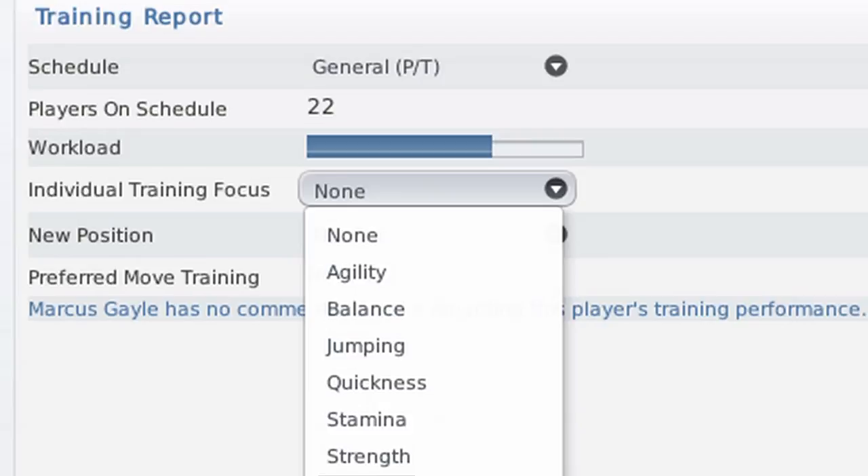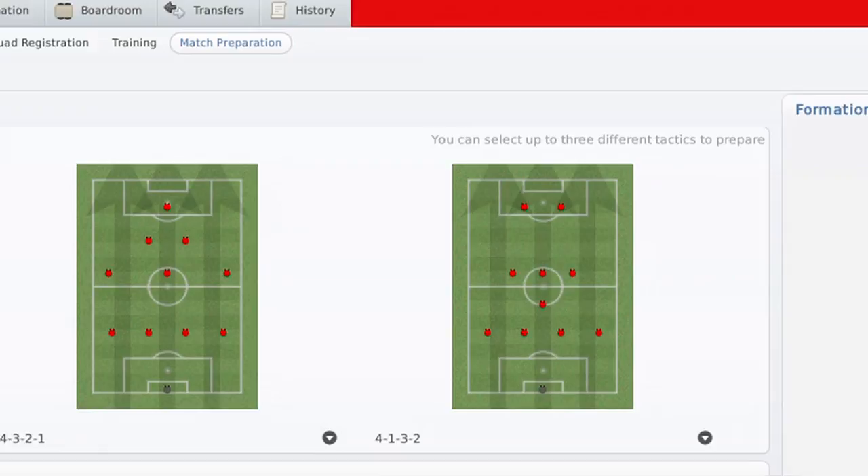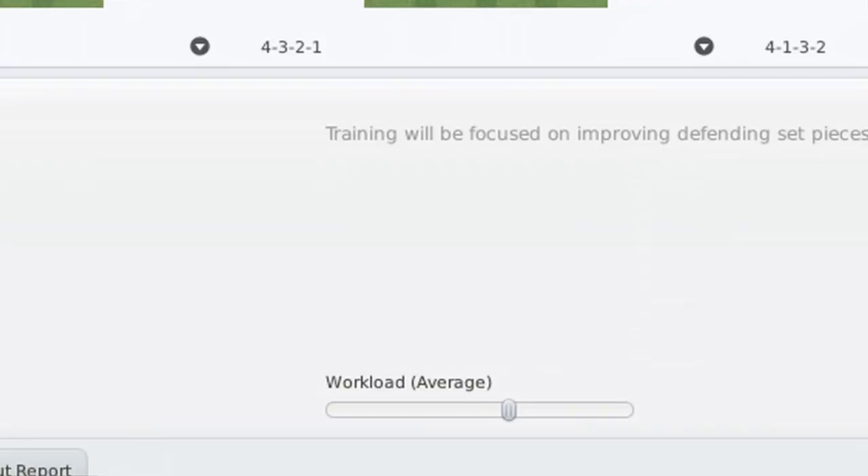You've got 14 extra areas that you can train players in rather than just having the general category — there are 14 other presets. We also have a new match preparation section, which is something that we never dealt with very well before. This allows you to train your players in specific formations. It also allows you to focus training on a particular area. So, for example, if you play the game by making loads of transfers right at the start, this will actually allow you to try and encourage your team to blend together whilst you're preparing for matches.